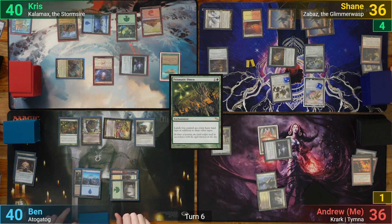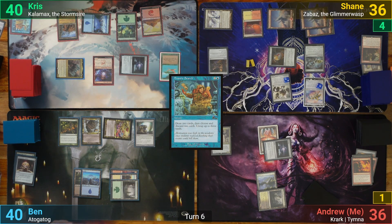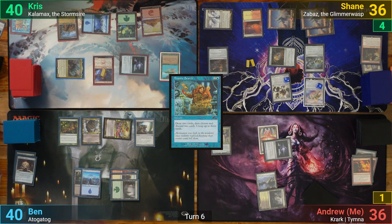At the end of turn, Chris casts Frantic Search. He gets to put a +1/+1 counter onto Kalamax, draws 2 and discards 2, and untaps 3 lands twice. He also gets to make 2 treasure tokens from the Storm-Kiln Artist.